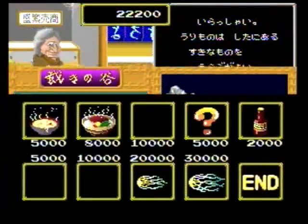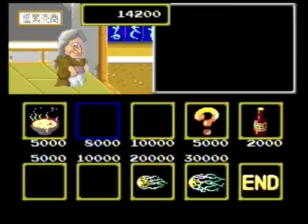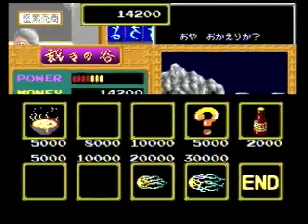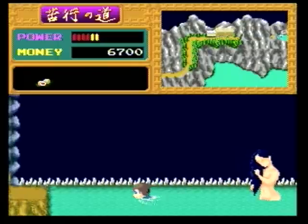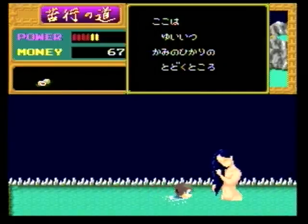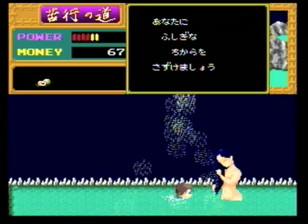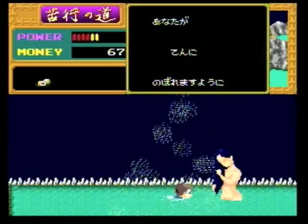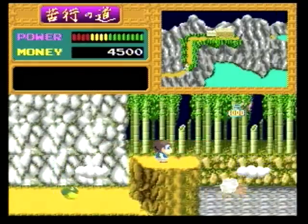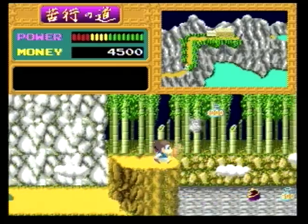Luckily, the game's shopping mechanic does ease a bit of the tension, allowing you to buy health items, power up your shots, increase your movement speed, and more. There's also a really cool secret spot on level two where you'll run into the naked goddess of the lake — if you can make it over there, she will bless you with an extra life. Different animals can also become allies on your journey by handing items over to them, and will help you kill the majority of an entire level's enemies when hired.